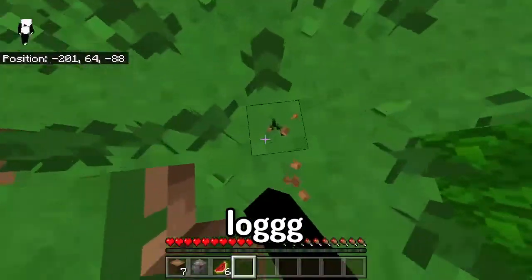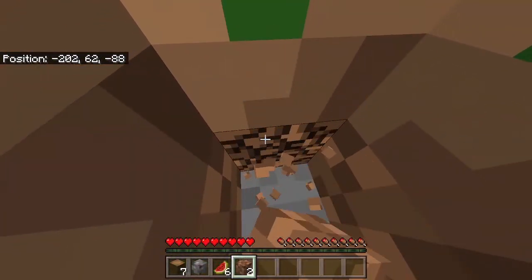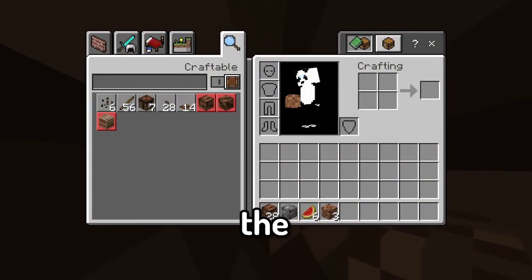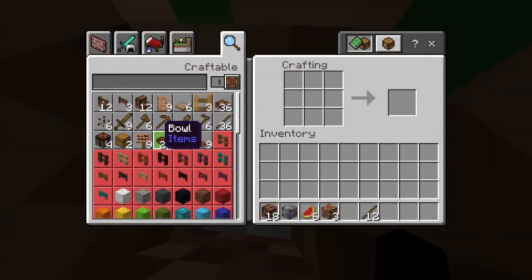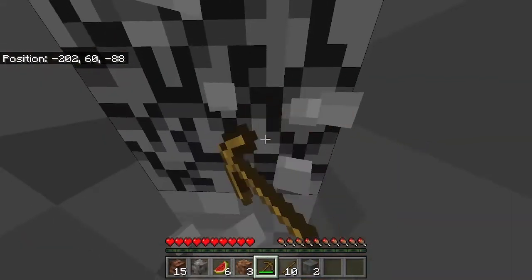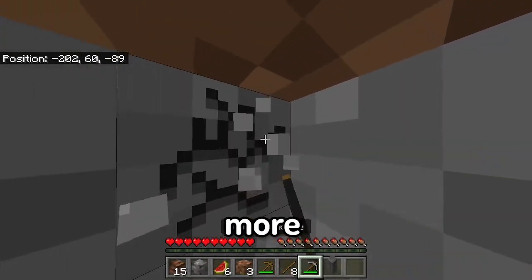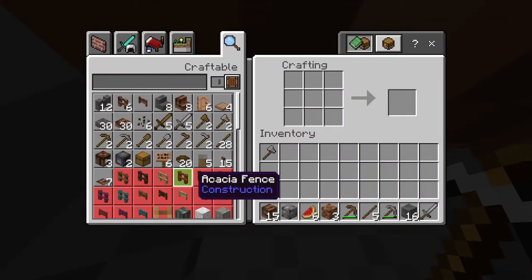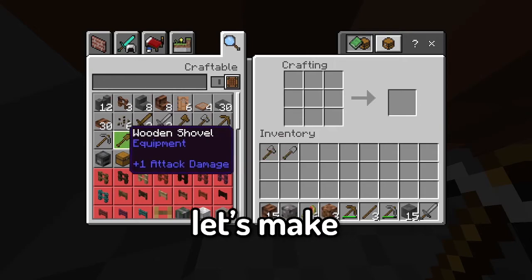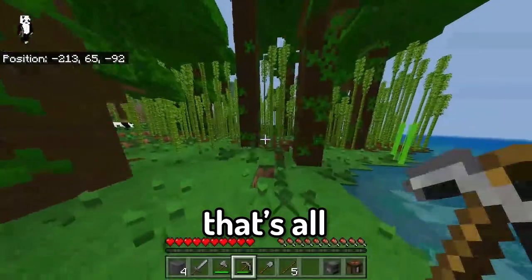We got some logs, now it's time for some tools. That stone is also so weird, I'm very confused. Stone pickaxe done, let's get some more stone. I'll use the stones to destroy more stones. Let's make two pickaxes, that'll be useful, and a furnace. That's all.